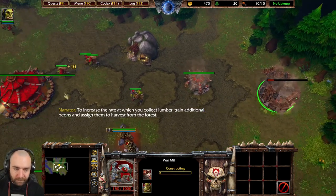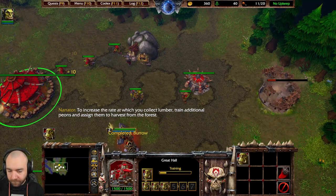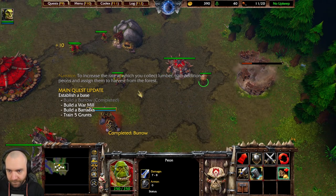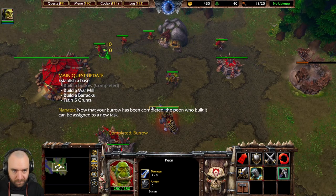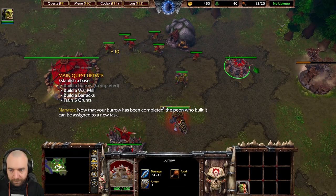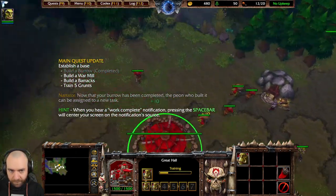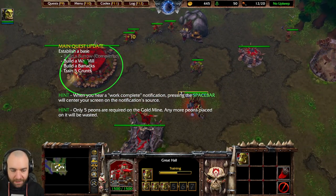To increase the rate at which you collect lumber, train additional peons and assign them to harvest from the forest. Now that your burrow has been completed, the peon who built it can be assigned to a new task. Alright, we got that done. It was quite slow.